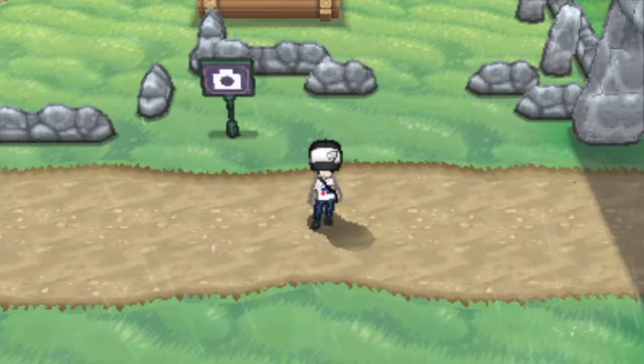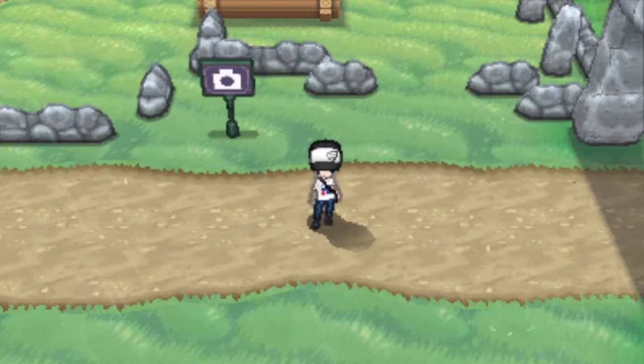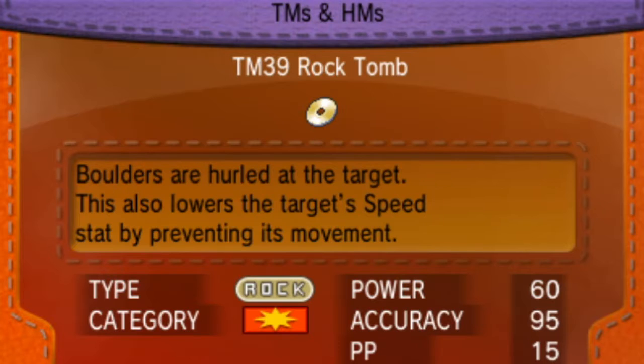Hey guys, I am the Aurangamer and this is Pokemon X walkthrough part 13. In the last part we went through route 10 and explored Geocentage Town, and in this part we are going to leave Geocentage Town and keep going with our journey.